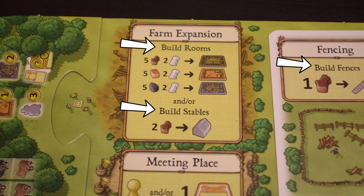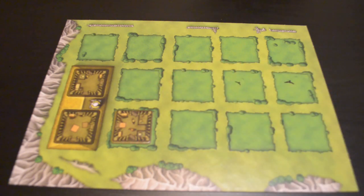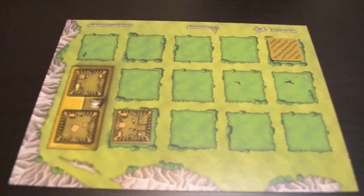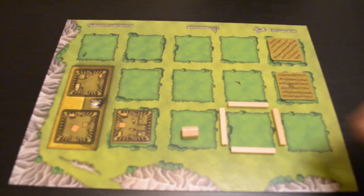Some actions allow you to build things on your farm board. Whenever you're building, if you already have something of that type built, you have to place the new building adjacent to the old one. If you don't, you can put it wherever you want. There are three main types of things you can build: rooms for your house, pastures, and farmland. Pastures can be built either as a fenced-in area, a stable, or a fenced-in stable.